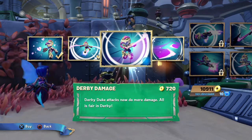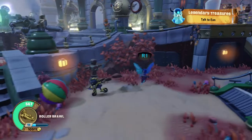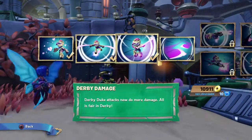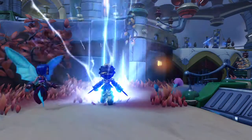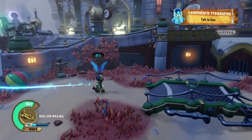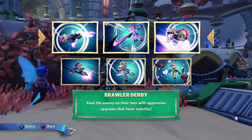Derby Duke — attacks now do more damage. All is fair in derby. That's probably just a main attack upgrade. It looks like it's doing maybe four more damage. They're going to seek out other targets after the first before returning, so they'll actually hit more than one enemy.